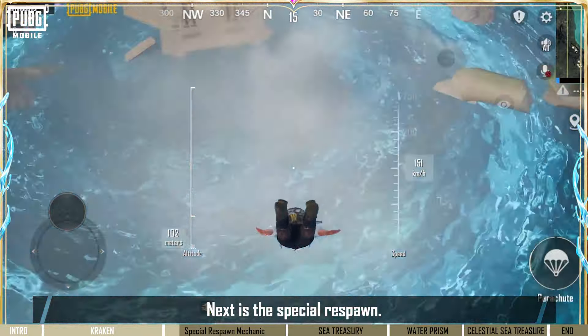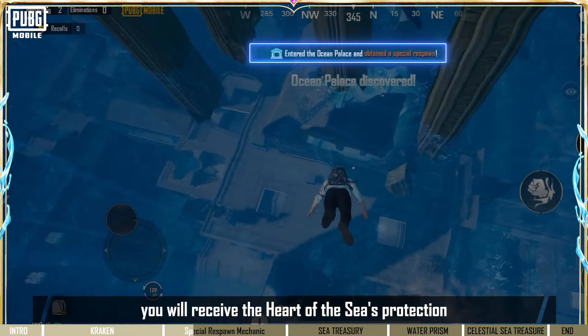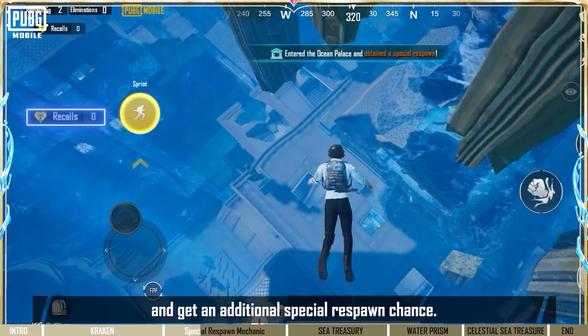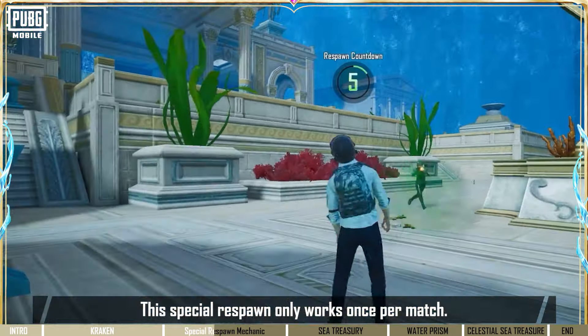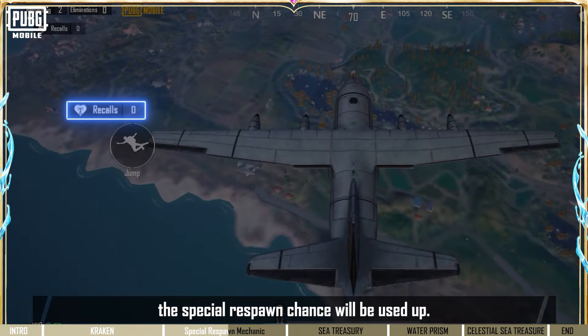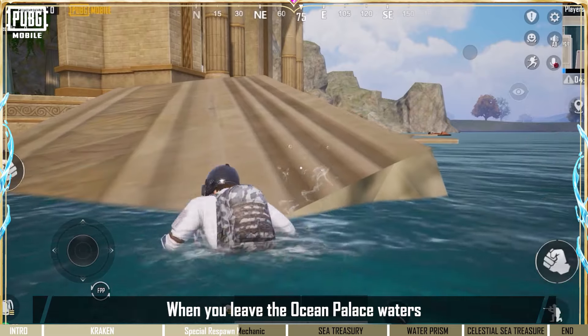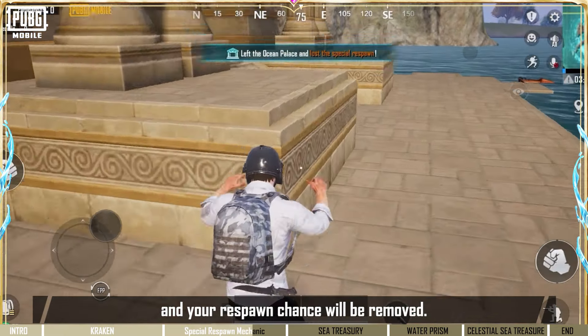Next is the Special Respawn. Upon entering the Ocean Palace, you will receive the Heart of the Sea's protection and get an additional Special Respawn Chance. This Special Respawn only works once per match. When eliminated in the Ocean Palace area, the Special Respawn Chance will be used up. When you leave the Ocean Palace waters, you also lose the Heart of the Sea's protection and your Respawn Chance will be removed.